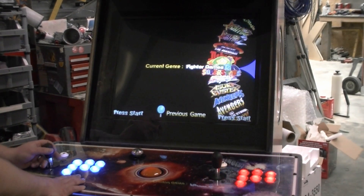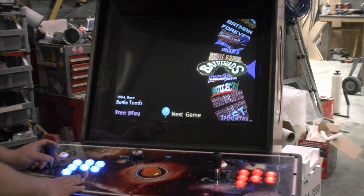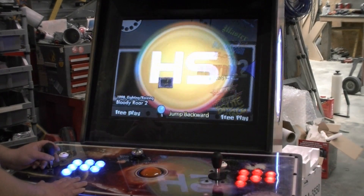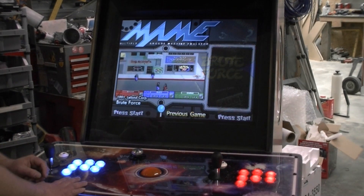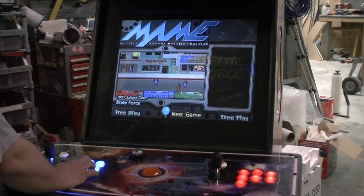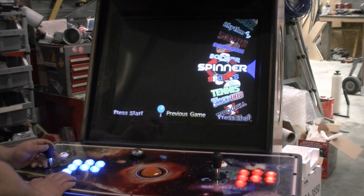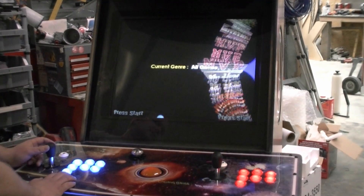There are actually quite a few fighting games — it's still a pretty big list, but it really narrows things down so you can just go through the fighting type games. We've got everything from Battletoads to Mortal Kombat, Bloodstorm, Bloody Roar 2, Brute Force — just to give you some ideas. So if I want to exit back out and see all games, go back to the normal main list, I'll hit the number five button again, go back to where it says 'All Games,' select that with the one player start, and we're back into the whole games list.